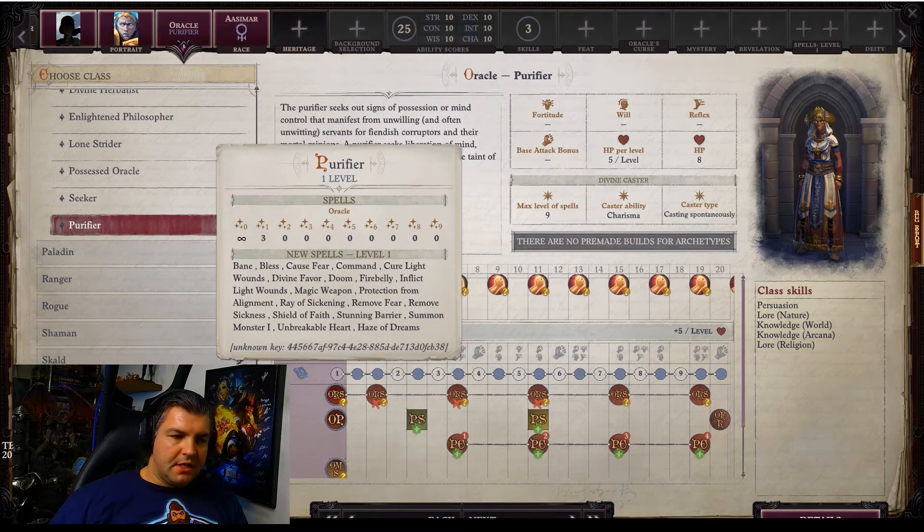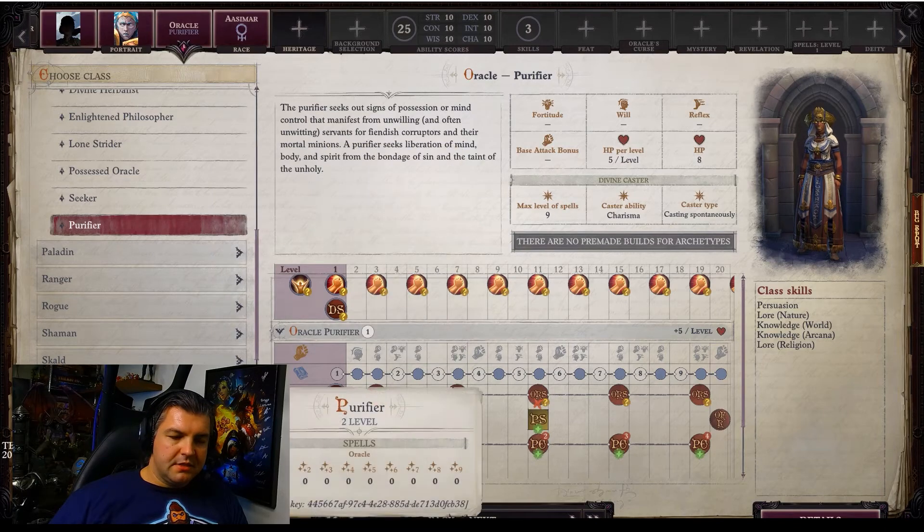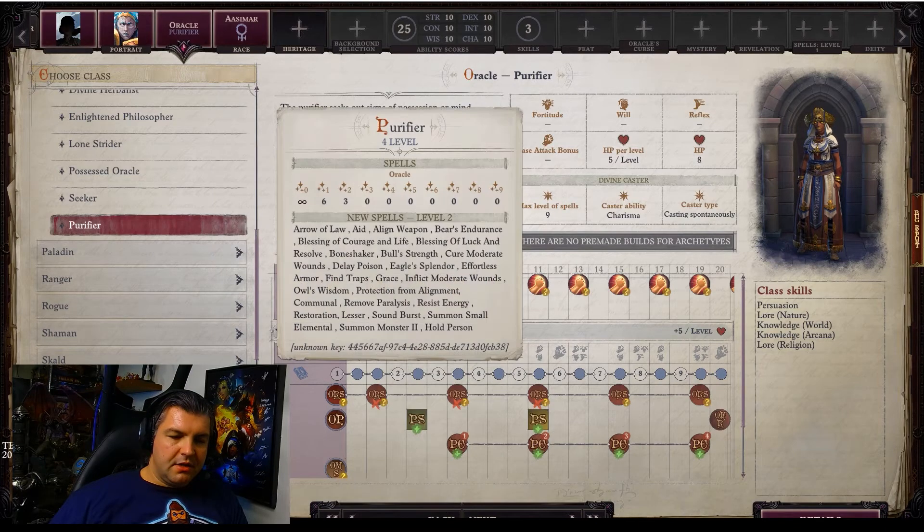When it comes to spells, at level one you get level one spells. You have infinite level zero spells and can cast a minimum of three level one spells — depending on your Charisma score you may get more, but this is the minimum. At level four you have access to level two spells: six level ones, three level twos.